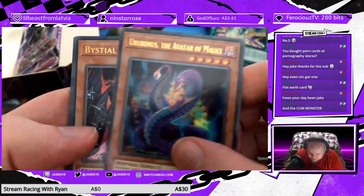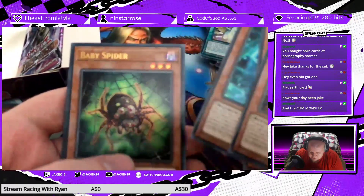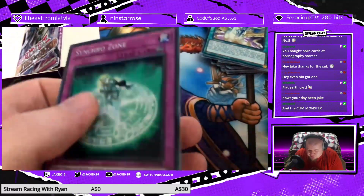Uribonus the Avatar of Malice, Bestial Baldrick getting a reprint, Sage of Wisdom Himmel, Baby Spider, and another Synchro Zone.